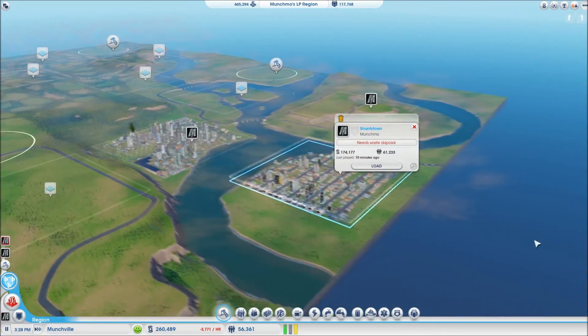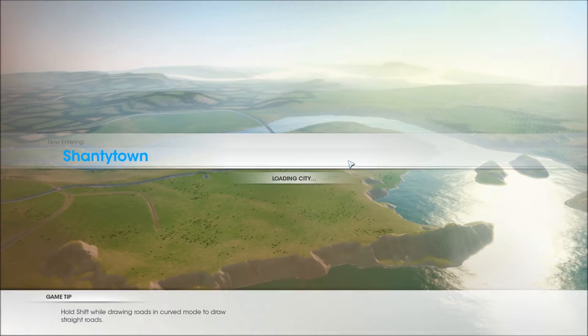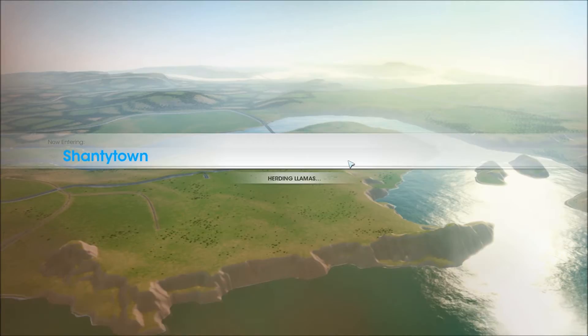So let's head over to Shantytown, which needs waste disposal — and maybe add some waste disposal. No, we'll let Munchville take care of the waste, right? Even though they're full — they're burning their trash, they'll be fine.